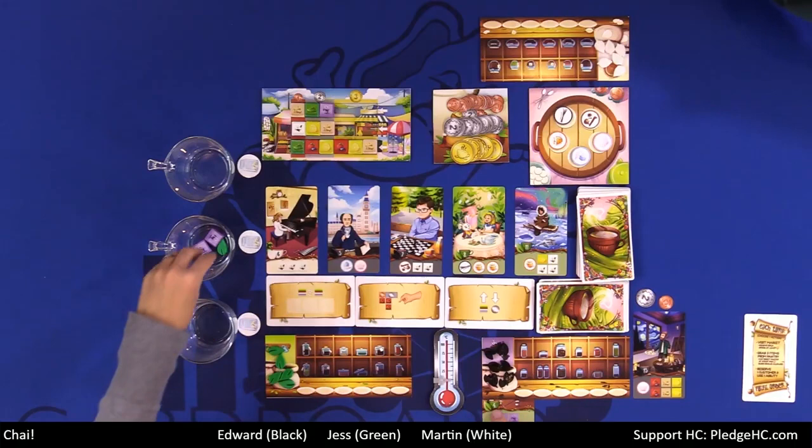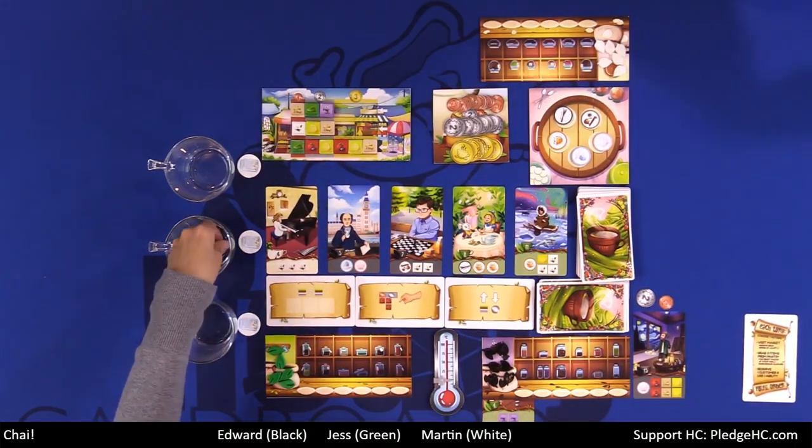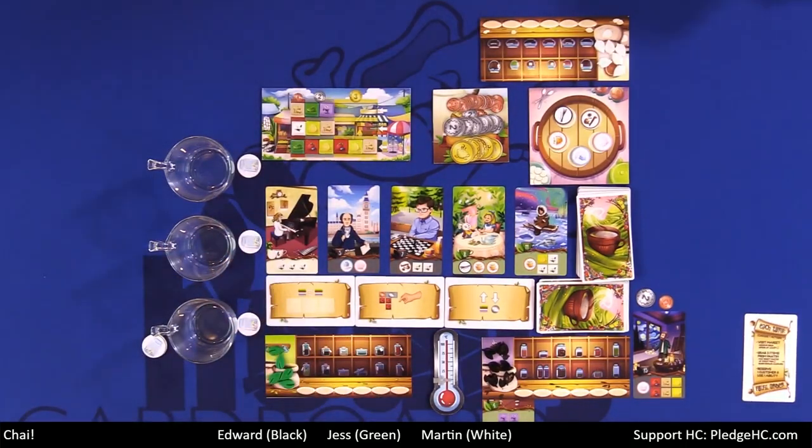After five rounds, we go into final scoring. Final scoring counts your victory points as shown, any money left over, and majorities — whoever has the most tea leaves in a given customer cup scores two points each. Whoever has the most points wins. And that, folks, is how you play Chai.